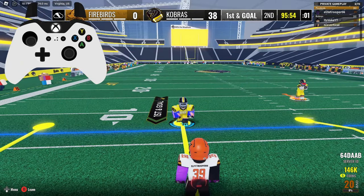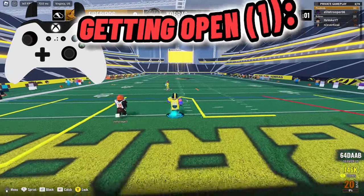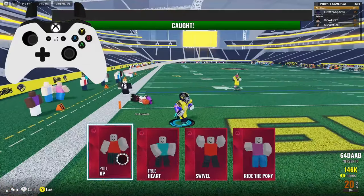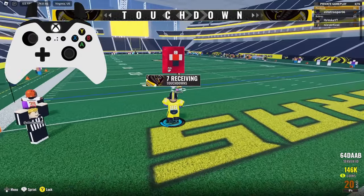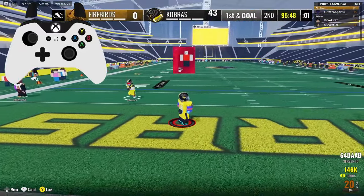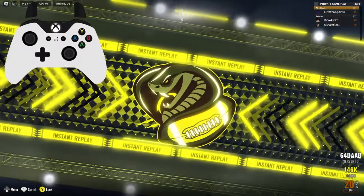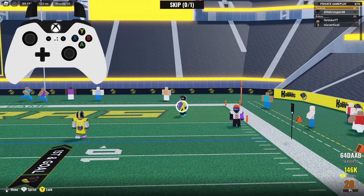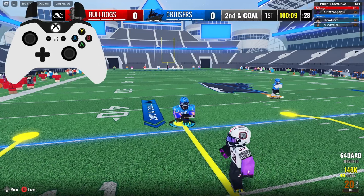Now I'll teach you how to cut. You go in and out of shift — on controller that's Y, on PC it's just shift, and on mobile it's a button you tap. Continuously going in and out of shift is the best way to get open because it gives you a huge burn on the cornerback.